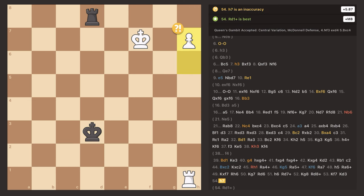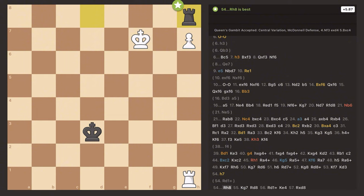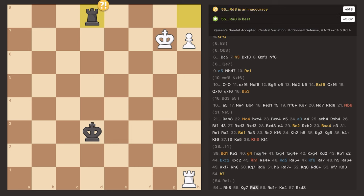I push my pawn again because I get a little tunnel vision on promotion. My opponent moves his rook up to try to stop my pawn, so I just move my king to G7 to kick that rook out. He moves away, and ladies and gentlemen — I might not have seen it before, but I see it now. D1, winning a full rook. The king moves out of the way, I take the rook, and my opponent resigned in this position.